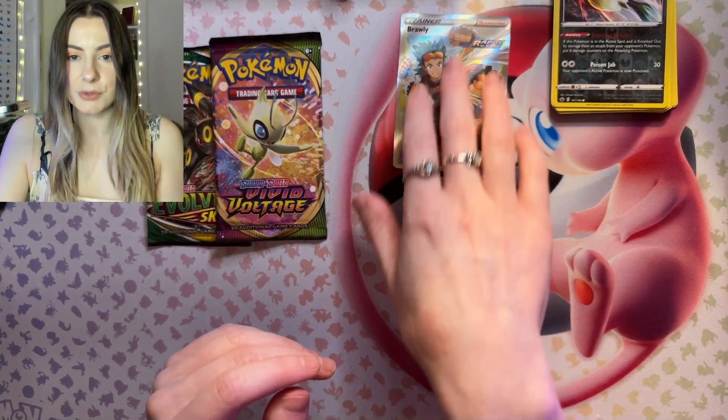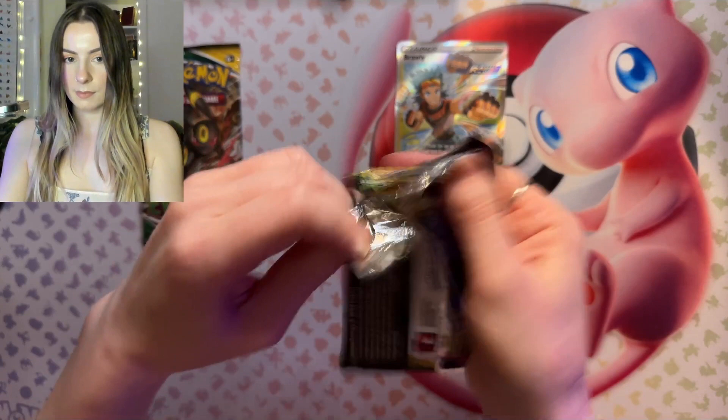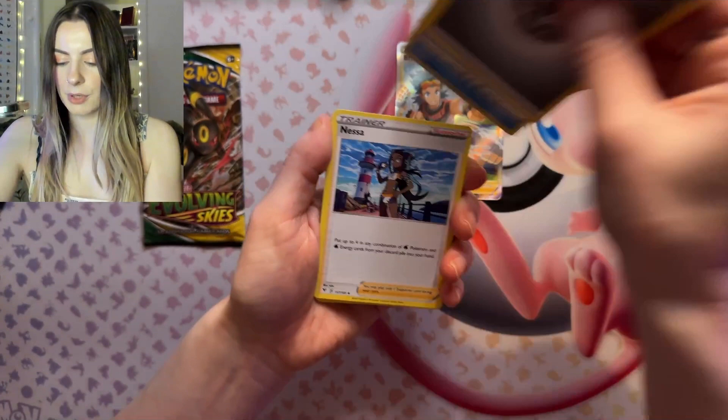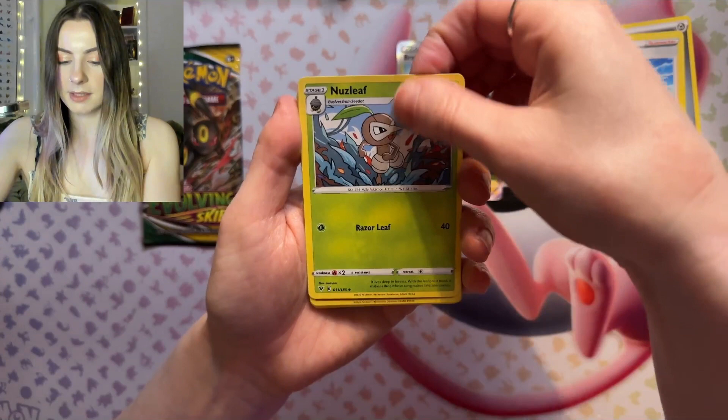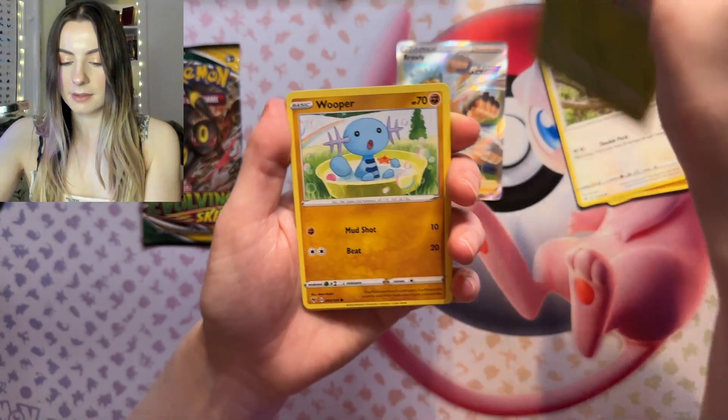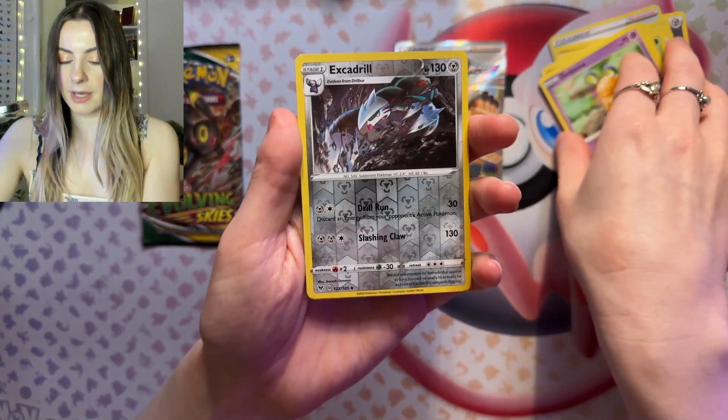Next up we have Vivid Voltage. I don't think I've opened up much Vivid Voltage either. Okay, we have a green code card — let's see if there are any good pulls along with that. We've got Energy, Cramorant, Nessa, Nuzleaf, Rockrath, Telo, Yanma, Whoopur, Deedini — we've got a nice Hollow Excadrill, and Purziker.